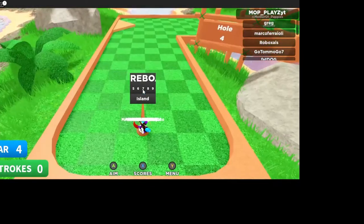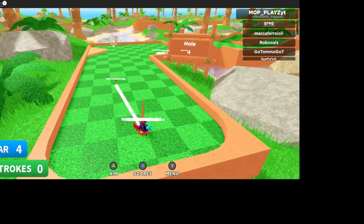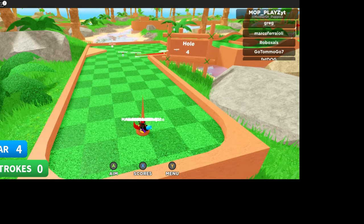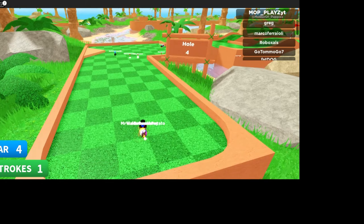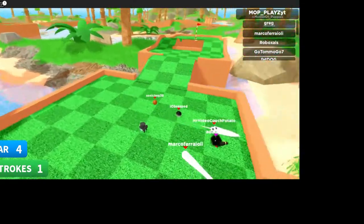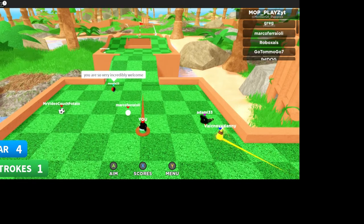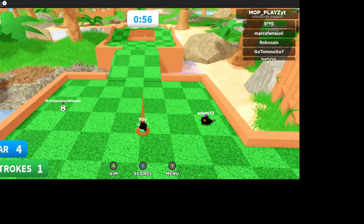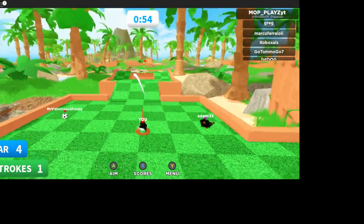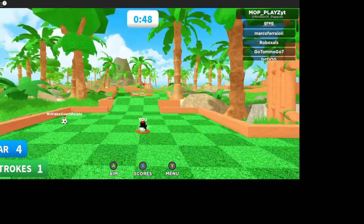Hole four — on this one I kind of lay up: I do 28 power right to the center, then I go for the dunk. I've seen some people go right off that tip for the hole in one, but I just can't hit it. I don't know what part of the tip to aim for — maybe if I practice I can figure it out.